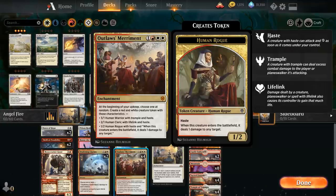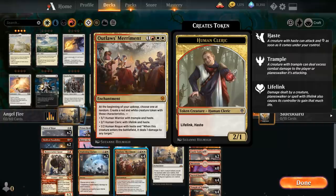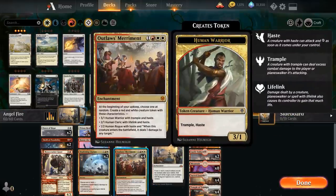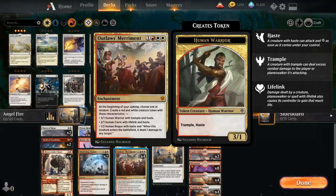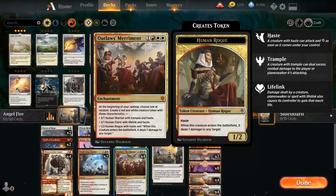At the beginning of our upkeep with Outlaws' Merriment we get to make a random token — either a 3/1 trample haste, a 2/1 lifelink haste, or a 1/2 with haste that deals one damage to any target when it enters the battlefield. But if we also have Divine Visitation in play, those all turn into 4/4 Angels instead. Sadly the Angel doesn't have haste since haste is part of the token's own attributes, so that's a bit of a nombo — but still making an additional 4/4 Angel every turn is quite strong.